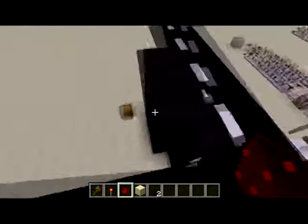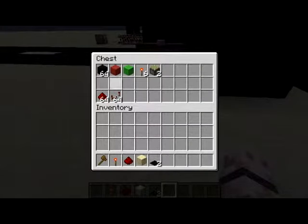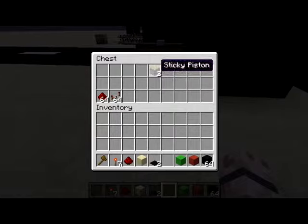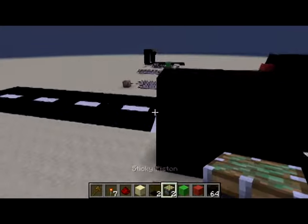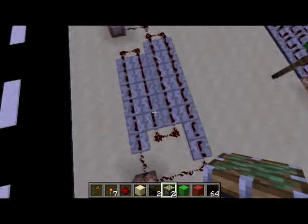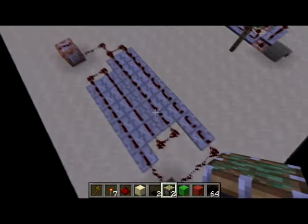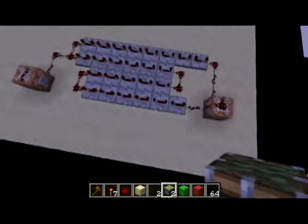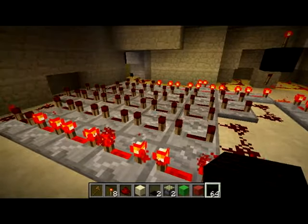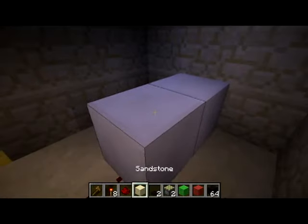Now I'm going to tell you what you need to build this. What you actually need is just black wool, red wool, lime wool, redstone torches, sticky pistons, and of course a clock. You need a clock — here is an example of one, and you've seen the one underground. So I'm here at the underground clock and let's start building.